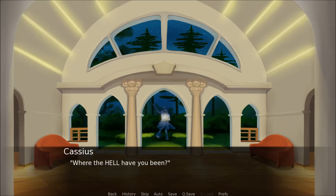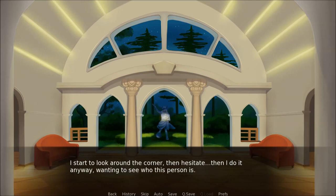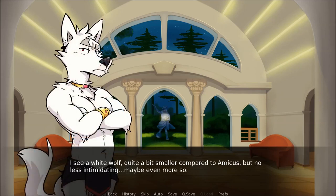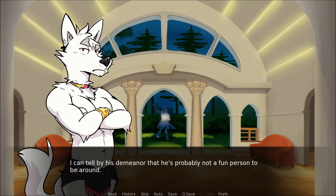Where the hell have you been? His voice is higher-pitched, a little more articulate than Amicus's. I start to look around the corner, hesitate, then do it anyway, wanting to see who this person is. Luckily, Amicus has moved further down the room, so I'm slightly behind this Cassius guy. I see a white wolf, quite a bit smaller compared to Amicus, but no less intimidating — maybe even more so. I can tell by his demeanour that he's probably not a fun person to be around.